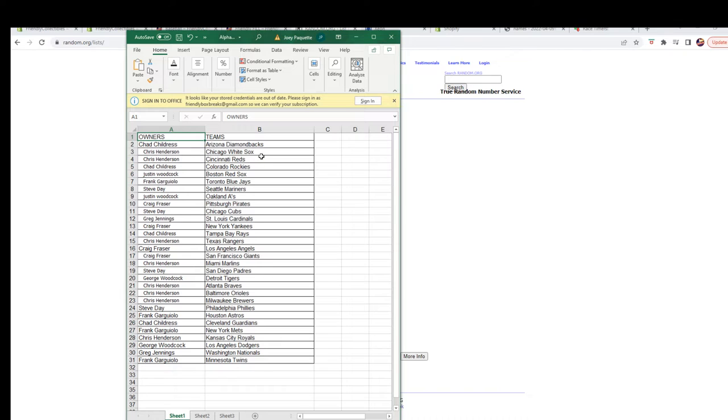Alright, here we go: Chad C gets the Diamondbacks; Chris H the White Sox and the Reds; Chad C the Rockies; Justin W the Red Sox; Frank G the Blue Jays; Steve D the Mariners; Justin W the A's; Craig F the Pirates; Steve D the Cubs; Greg J the Cardinals; Craig F the Yankees; Chad C the Rays; Chris H the Rangers; Craig F the Angels and Giants; Chris H the Marlins; Steve D the Astros; Chad C — Steve D gets the Padres; George W the Tigers; Chris H the Braves and Orioles; Steve D the Phillies; Frank G the Guardians; Frank G the Mets.